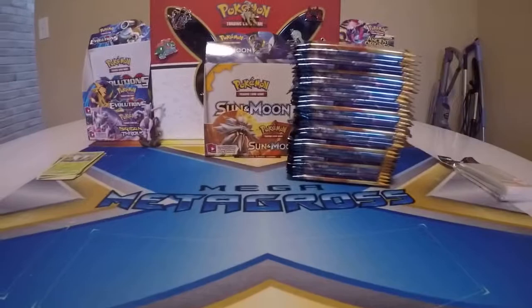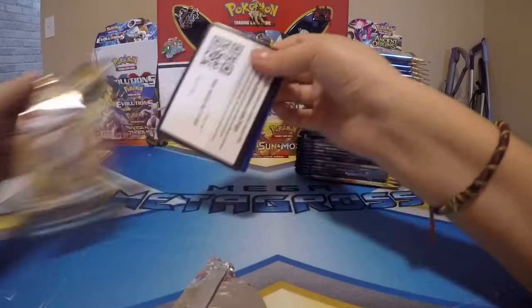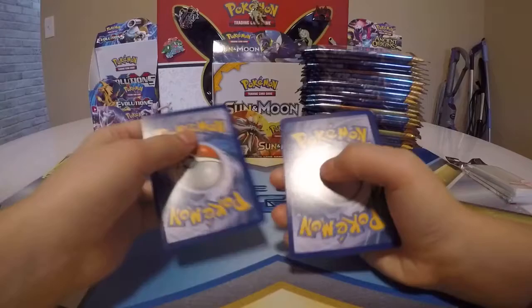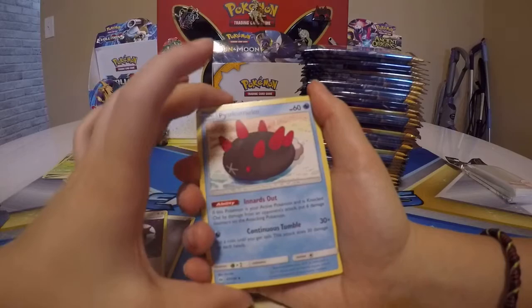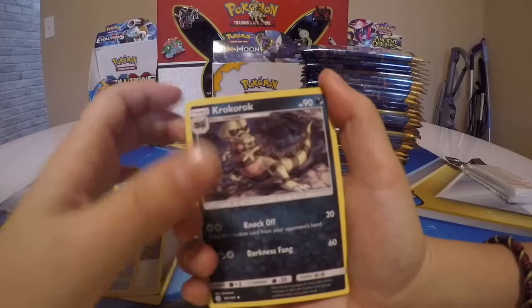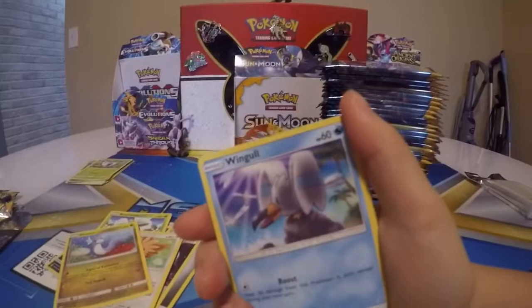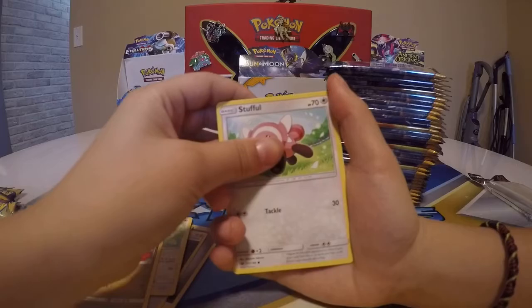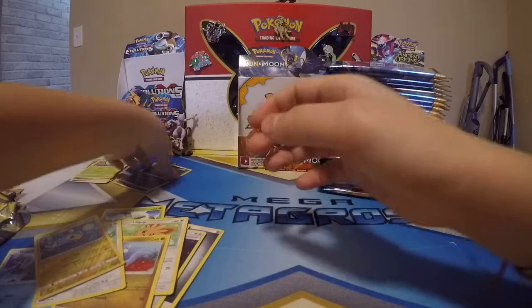Pack two — Solgaleo pack art. Code for you. We got Metal Energy, a Croconaw, Bonsly, Lillipup, Dratini, Winglebell, Stufful, Lanturn reverse holo, and a Sharpedo holo. That was a pretty good pack.